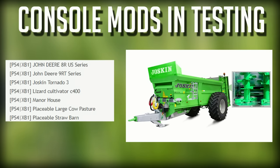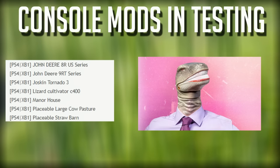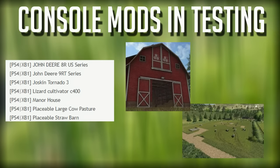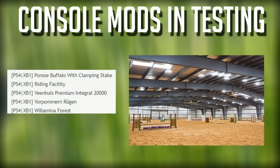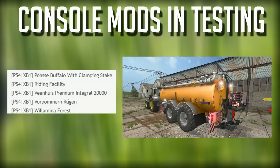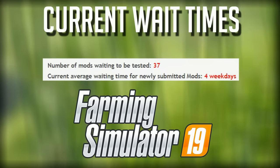The Jawskin Tornado 3. The Lizard Cultivator C400 — not exactly sure what this is. Manor House. Placeable Large Cow Pasture and a placeable Straw Barn. Ponzi Buffalo with Clamping Steak — there's a riding facility in testing. Views Premium Integral 2000 — this is a slurry spreader. Vorper and Rugen and Wilmina Forest, both in testing — another couple maps, fantastic.